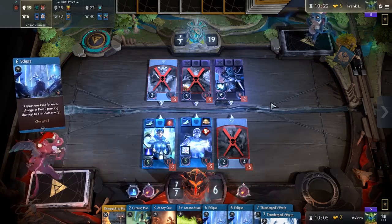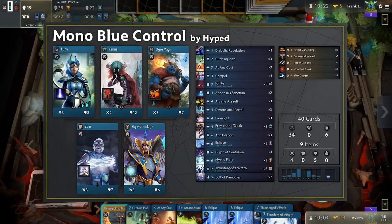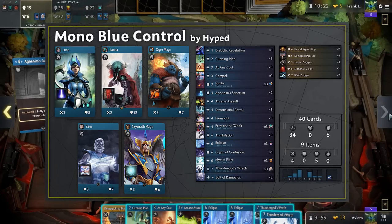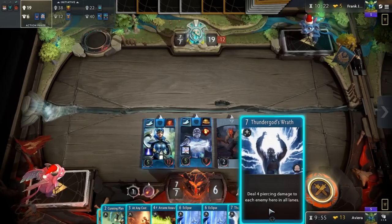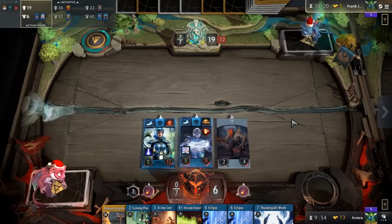Hello everybody, today we are looking at yet another tournament winning deck by Hyped. Mono Blue is something that has exploded in popularity recently and was completely untouched by the card balance changes. This is a deck with a very high win rate and very few counters. Complexity's Petrify ran a red-black build designed to counter Mono Blue, but was still defeated by Hyped in the finals at the recent Seed Story Cup, proving not only the skills of Hyped, but also the deck's potency.